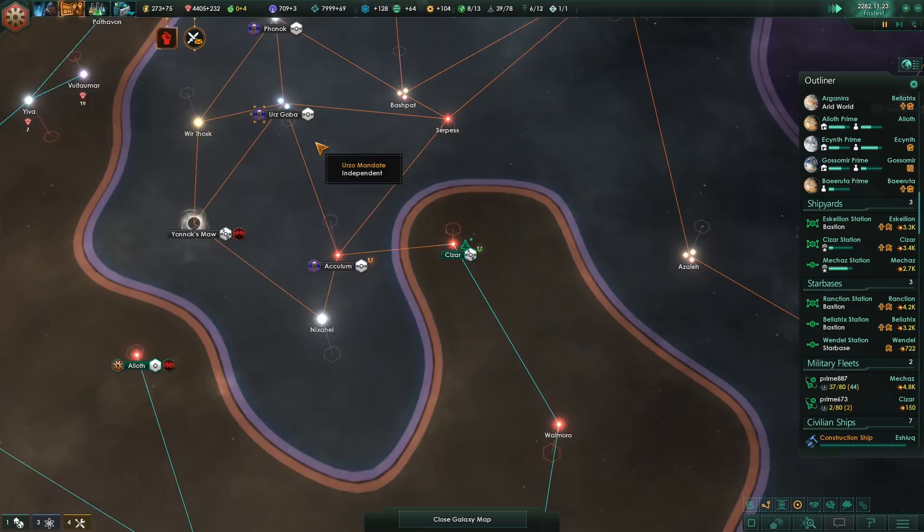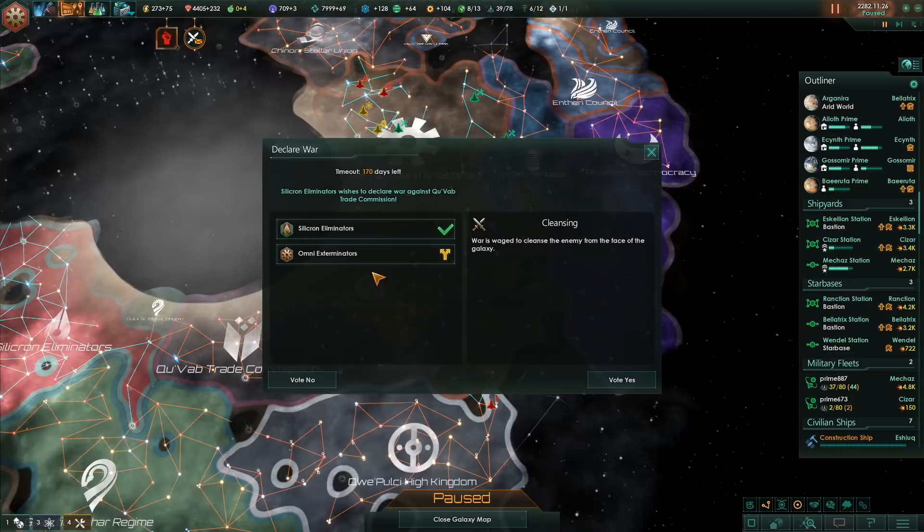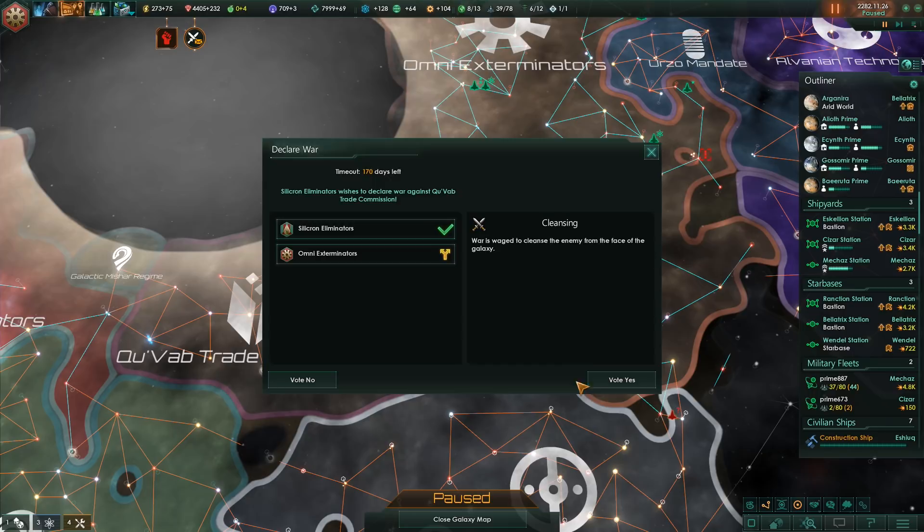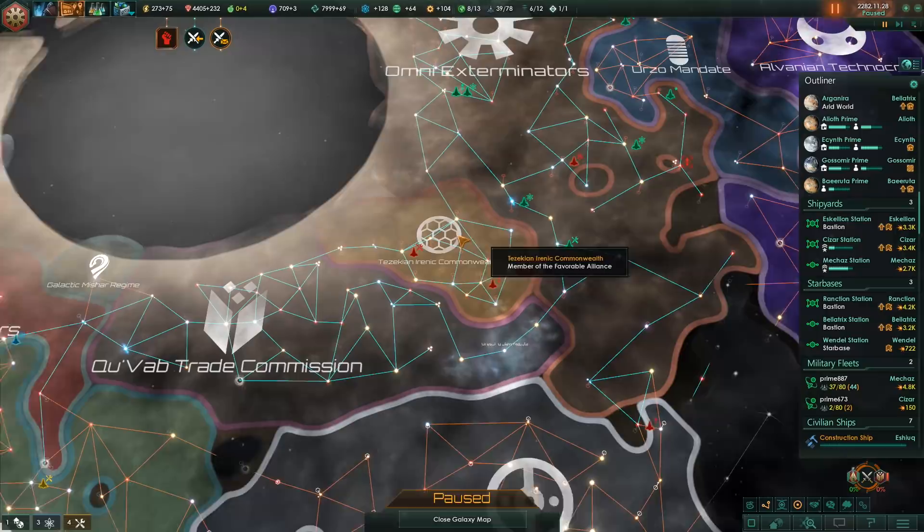Somebody declared war. Our friends want us to join the war - against their neighbors. Perfect, that's exactly what I wanted. Couldn't have been better. Vote yes, obviously. There we go, now we are at war. Station engaged - isn't that convenient?